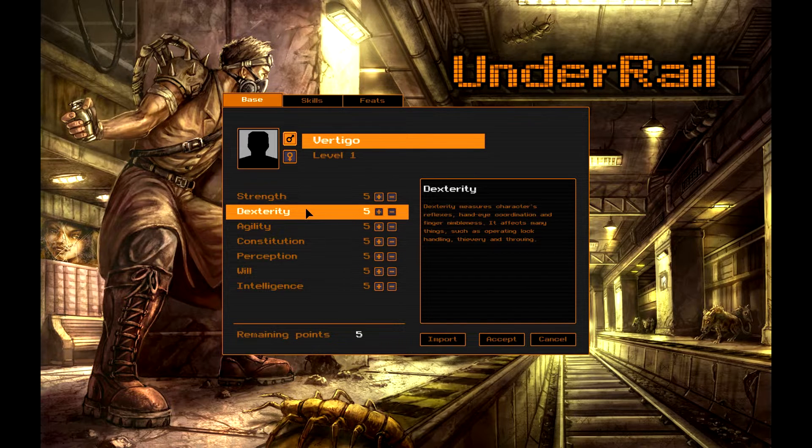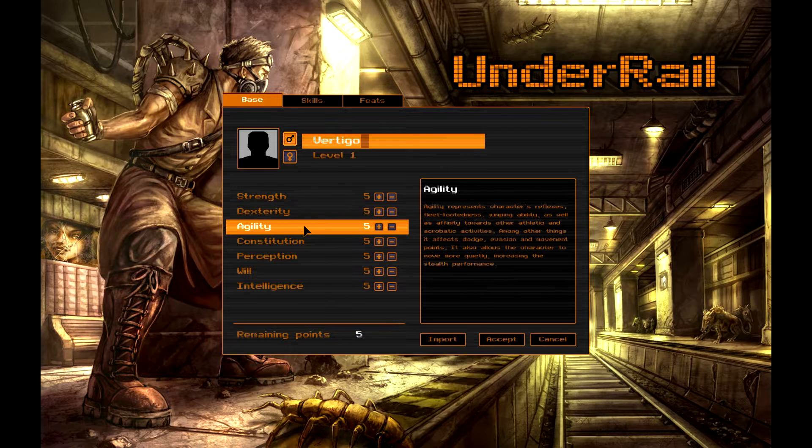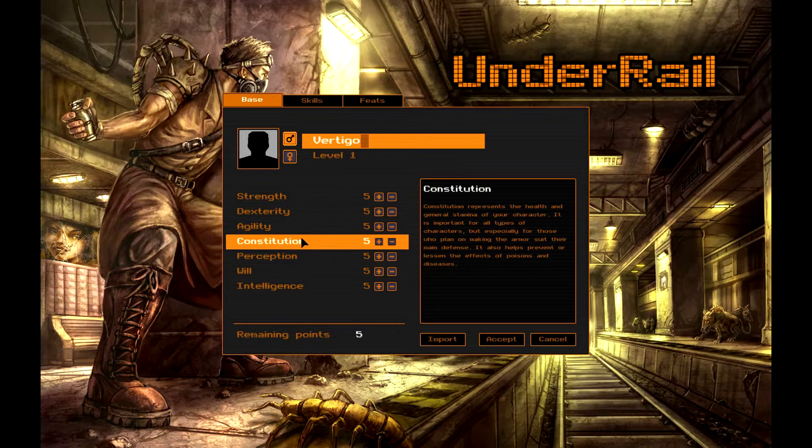Dexterity measures character's reflexes, hand-eye coordination, and finger nimbleness. It affects many things such as lock handling, thievery, and throwing. Agility represents character's reflexes, fleet-footedness, and jumping ability, as well as an affinity towards other athletic and acrobatic activities. Among other things, it affects dodge, evasion, and movement points. It also allows the character to move more quietly, increasing stealth performance.